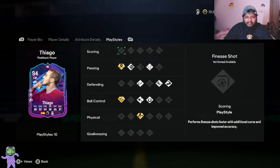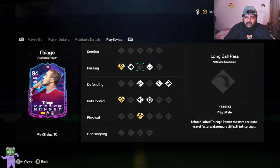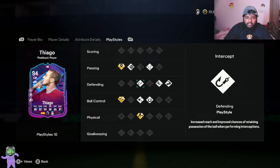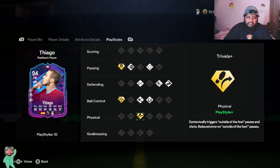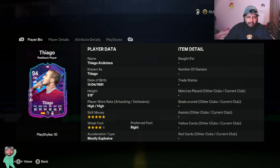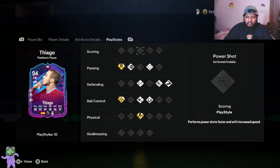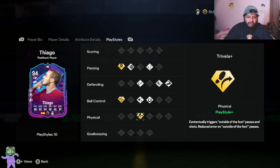He doesn't have any playstyle plus for shooting, but for passing he has incisive pass plus, pinched pass, tiki-taka, and intercept — really good. He also has slide tackle and bruiser, and under ball control he has technical plus, flare, first touch, and trivella. Trivella is something he is known for, which is great. Decent playstyles and playstyle pluses overall — I would have taken a power shot plus, but I'm happy with trivella plus.